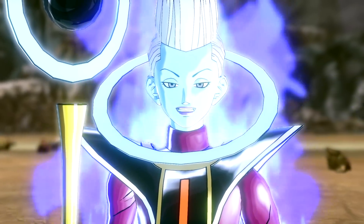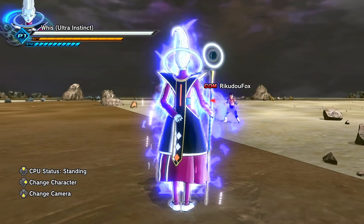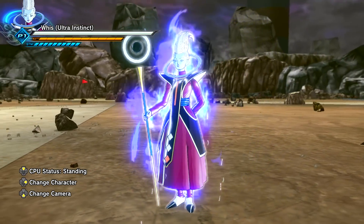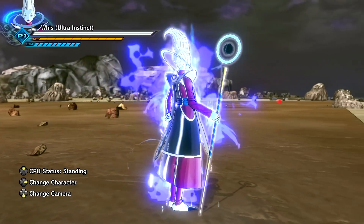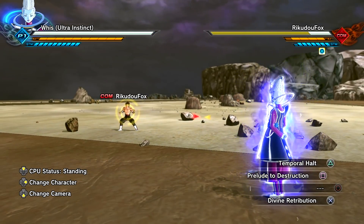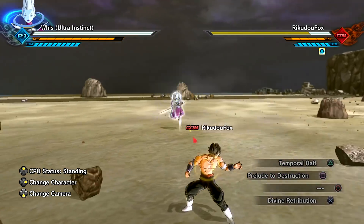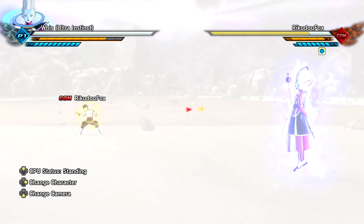I am called Whis. Not only do we have Whis, but we have him in the Ultra Instinct state. Shoutouts to Falcon for the character, and as well as these mods only for the beautiful Kakarot Aura. Alright, so I guess we'll just hop straight into it, starting with the first super attack, Temporal Halt. I think this is the one that rewinds time — yep, this is the skill that rewinds time.